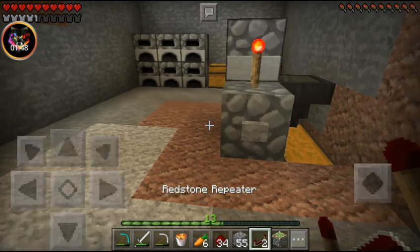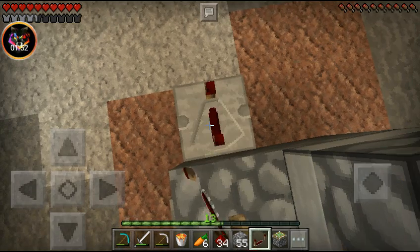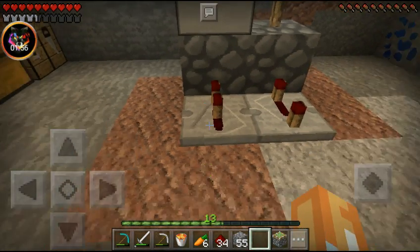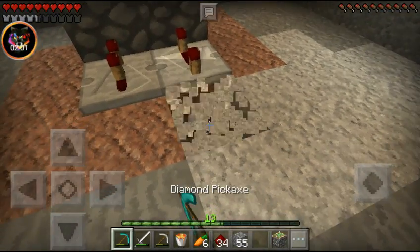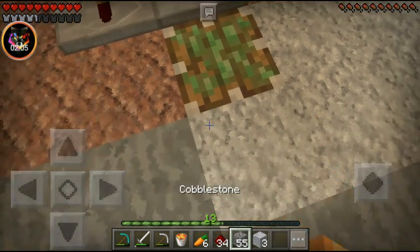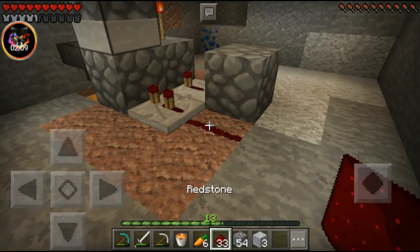Keep the sticky pistons out, and a redstone. So place a repeater here, have it on four ticks. Place a repeater there, have it on two ticks. Then we need to dig the ground right here. Place a sticky piston, place a block, and place a piece of redstone.